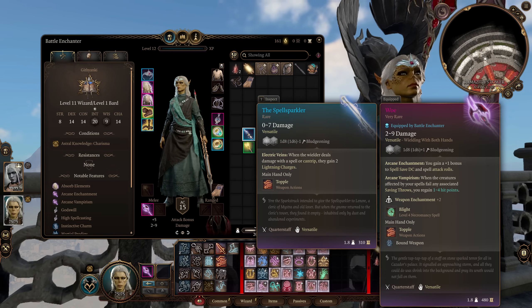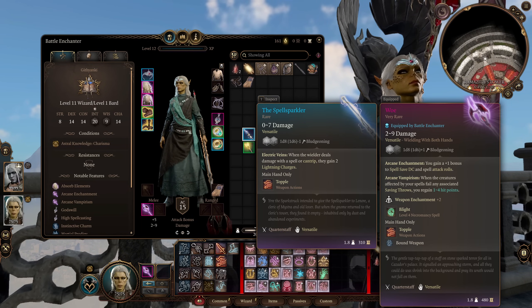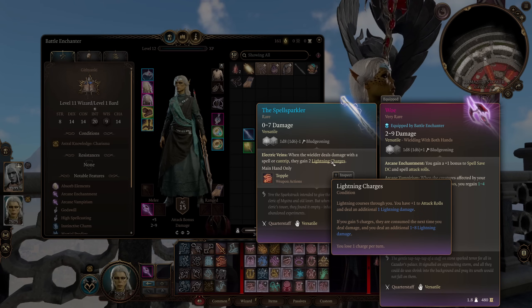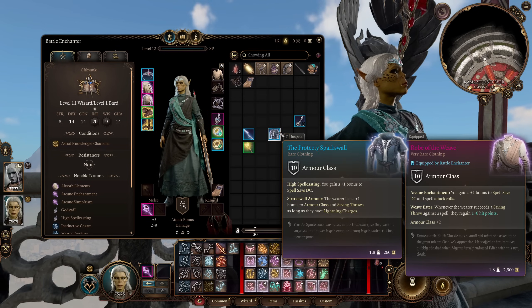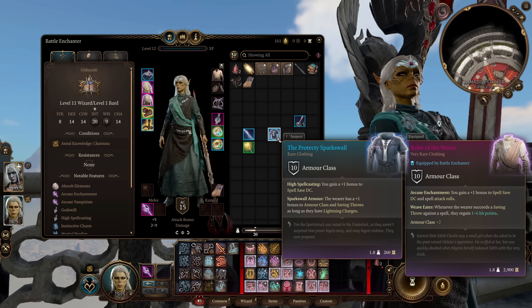Another early game option would be the Spell Sparkler. Whenever you deal damage with a spell or cantrip, you gain two Lightning Charges. Now, that may not seem like it matters for this build — Lightning Charges just boost your Lightning Damage output, and this isn't really meant to be an attacking build. But it is going to synergize with my early game Robe option, the Protectee Spark Wall. On its own it still gives you a plus one bonus to your spell save DC, which is going to be great for the early game.